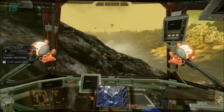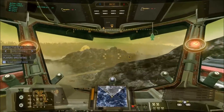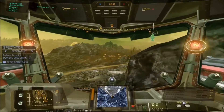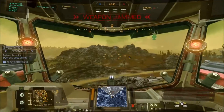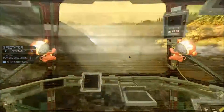Still trying to keep that range advantage. The Silken is putting some damage on that King Crab, weakening up that front armor, but the King Crab still has plenty of armor to put on the Silken — it's still anybody's game.